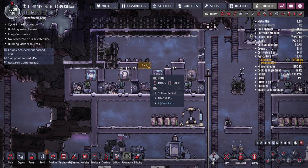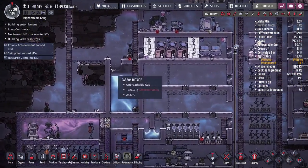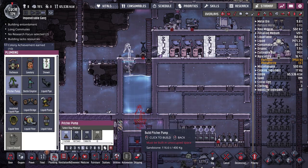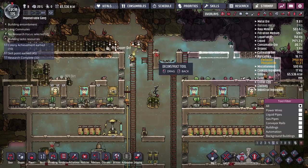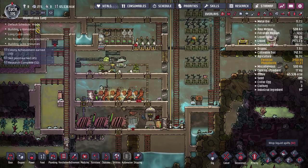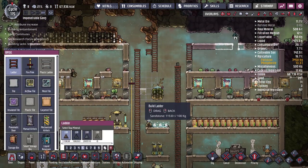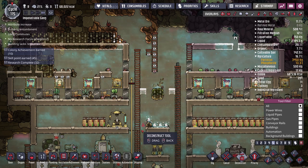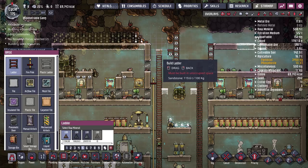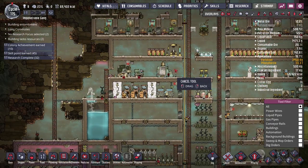I'll go ahead and dig out the required areas and turn off auto-bottling. I'll drop a pitcher pump so they can use the water going forward. The water that spills down can be cleaned up later. I'll sweep up everything that's loose and remove the temporary infrastructure as we go — this is all coming along nicely.